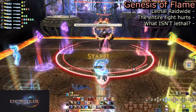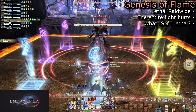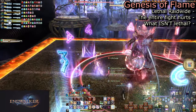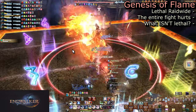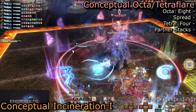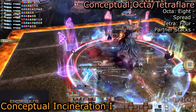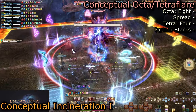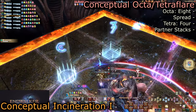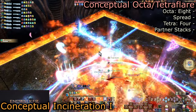Genesis of Flame is a basic raid-wide, but being the final fight, it will hurt extremely hard — lethal damage without shields or mitigation. Immediately, we are met with a split of mechanics: Conceptual Octaflare or Conceptual Tetraflare will be cast. These are delayed mechanics activated by a Sunforge cast, so watch the name and remember it. Conceptual Octaflare is Spreads, while Conceptual Tetraflare is Partner Stacks.